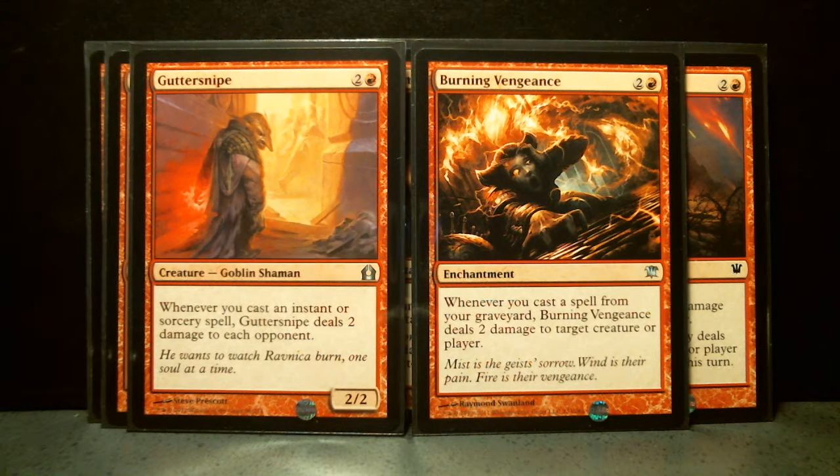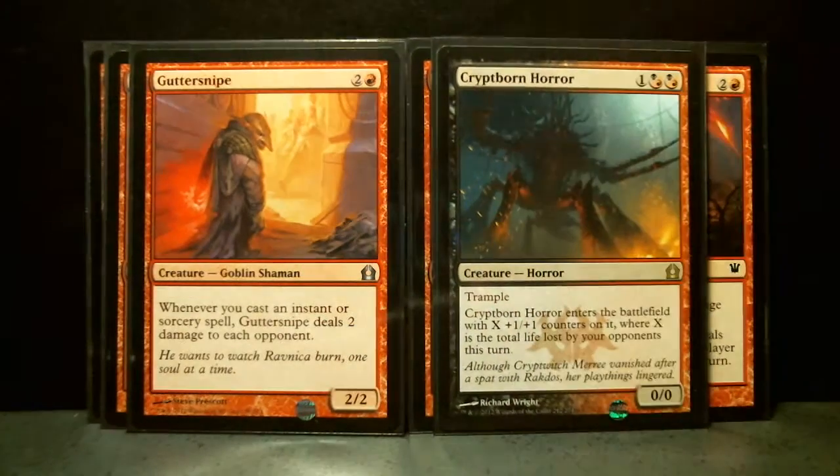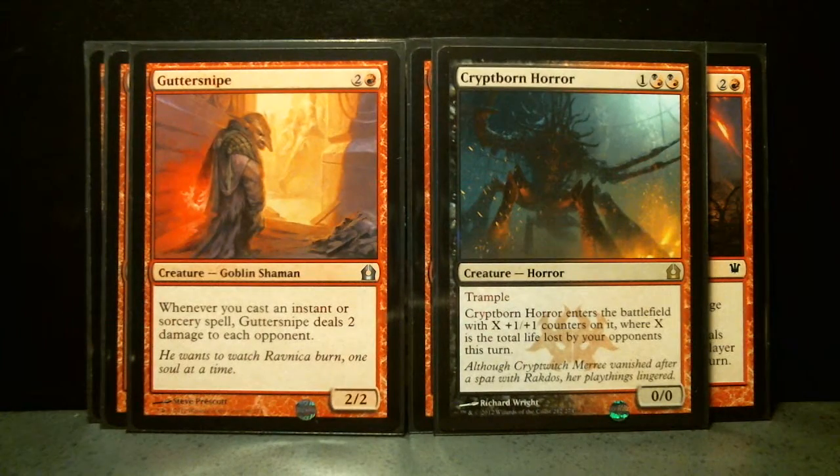In the case of Gutter Snipe, it can get killed. Now we have Crypt Born Horror, which I think is a rare out of one of the theme decks — it must have been the Rakdos one, of course. It's got Trample, and then it gets +X/+X from the total life lost by your opponents on their turn.